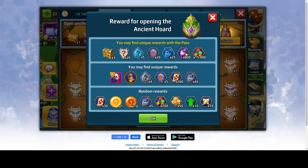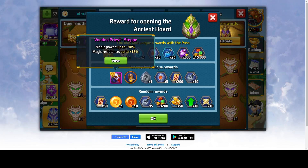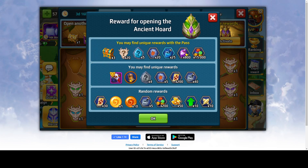We are not looking at the pass rewards. For the free ones, you have a Voodoo Priest skin — a regular hero skin — an orange relic, white runes, and five summoning stones, 200 pet scrolls, and 40 white runes. Those are the special rewards. The regular rewards are: 30 pet scrolls, 1 legendary quantum, 10 regular quantum, 5 white rune upgrades, 200 skin symbols, 50 energy, 10 skill point upgrades, and 10 attack points.